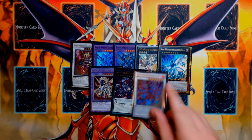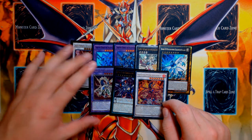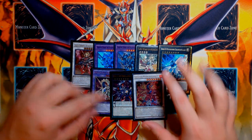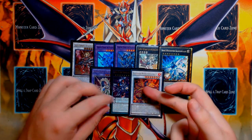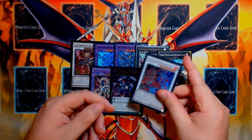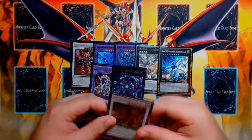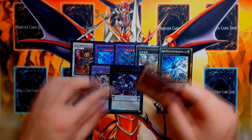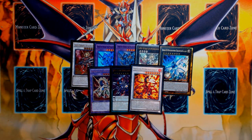For the next engine, we have the Odd-Eyes Fusion package: Rebellion Dragon, Meteor Burst, and Vortex. Meteor Burst is actually summonable in this deck because you play Ghost Reaper — you can normal summon Ghost Reaper and make Meteor Burst and actually do stuff with it. That's why this is in here over just another copy of Rebellion or Vortex.